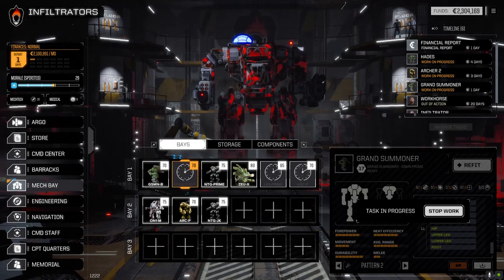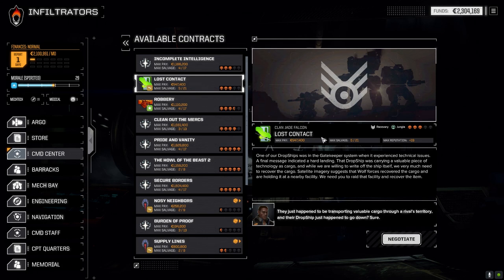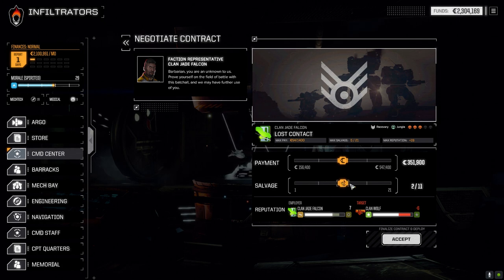Loki and the other Archer haven't come back yet so I haven't had a chance to repair those guys any further. Without further ado we're going to jump into a battle — let's go to the command center. We're going to do what we said: 'Lost Contact,' get a little bit more rep with Jade Falcon, 521 salvage which is great. It's a recovery mission against Wolf in the jungle. We're going to negotiate full salvage — we definitely need that.